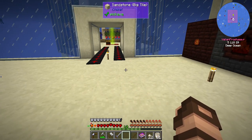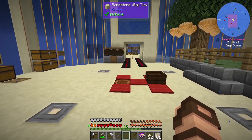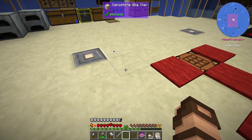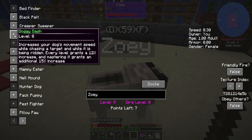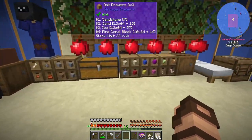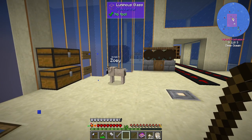I had a joust but it was a lead joust - I got rid of it. I might have to get a joust if riding is actually a thing. I'm not sure how you deal with suffocation since this is still a single-block-floor Zoepug. Doggy Dash increases your dog's movement speed while chasing a target and while ridden. Every level grants 12% increase and mastering it grants an additional 15%. I'll give two points to that and see. You do go pretty quick - about the same speed as me without it, which is not too bad. I think I've used all the points I want to at this point.